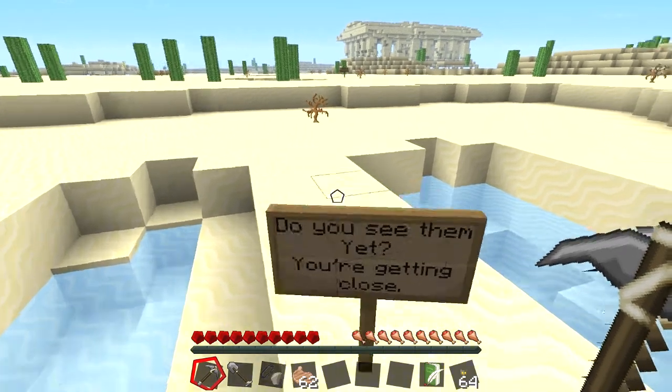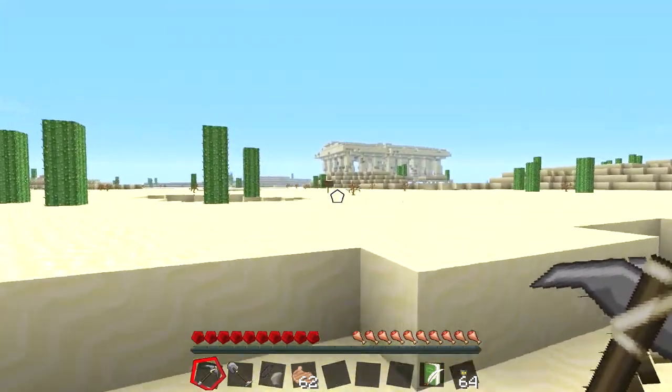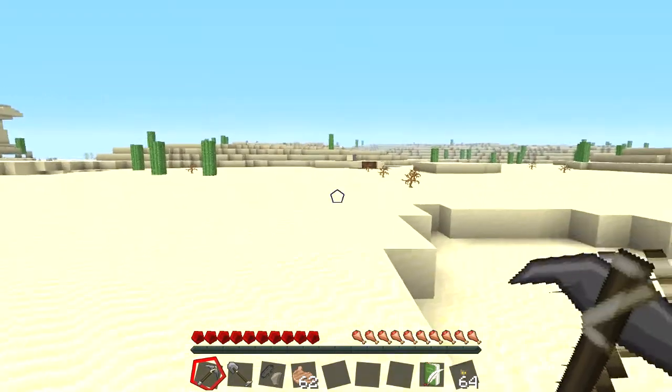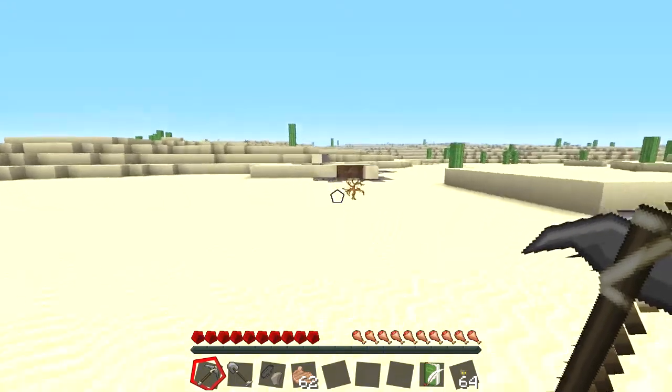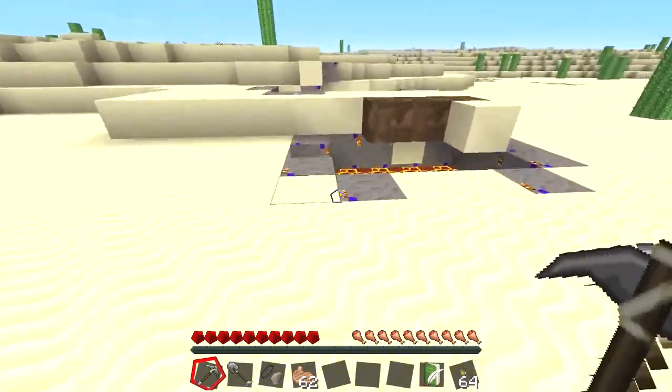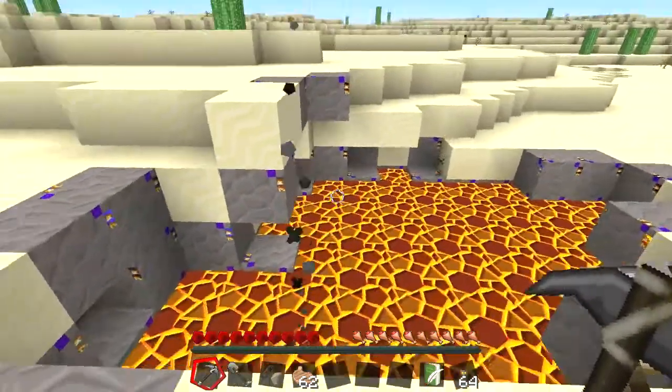Some weird out-of-place dirt blocks. Oh, my texture pack is breaking up. Oh, it's some lava. We're going to take a break here.